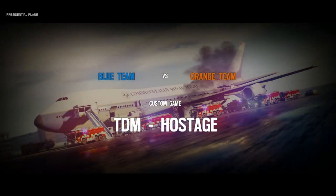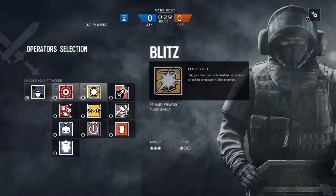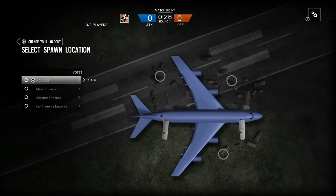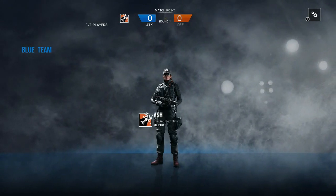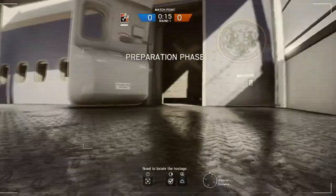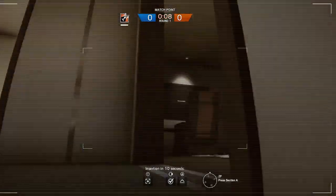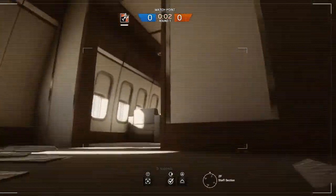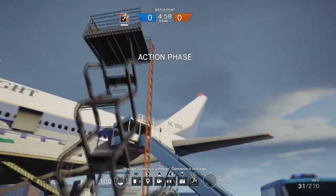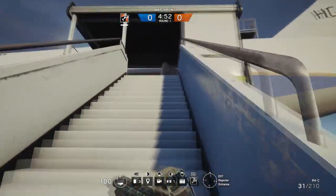We got the presidential plane - aka one of the easiest maps. Just a helpful reminder: if you're playing defense and you have something on the main floor where the windows are, you want to stay low or you'll get your head shot off. There's a camera - normally sits up there, catches on wing in different spots, depends on what attackers and defenders are doing.